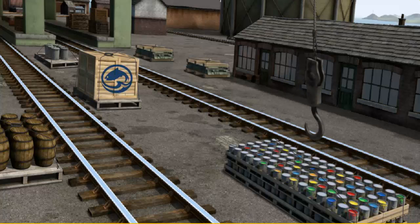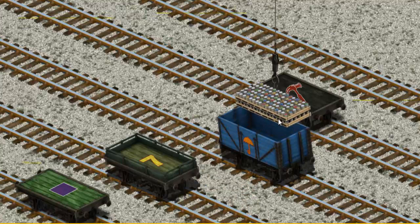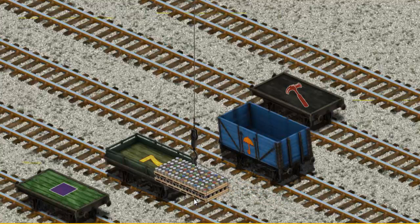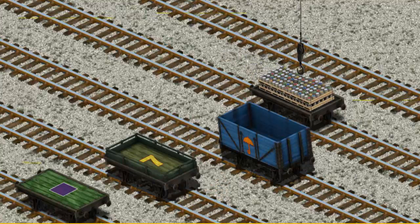There you go. Let's lift and load. Now the cargo must be loaded. Show Cranky where the black flatbed with the picture of a red hammer is. That's not what we're looking for. Help Cranky find the black flatbed with the picture of a red hammer. You found it!